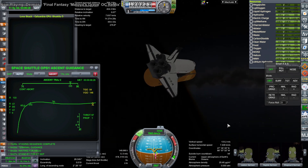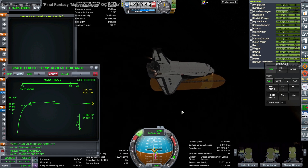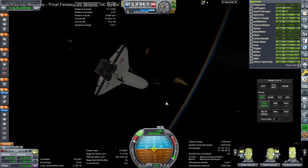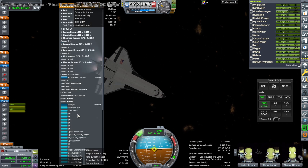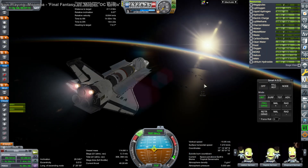Here we are with the main engine shutdown. The launch guidance from the Giulio Dondi OPS-1 has completed, and it hands over control to me, and I complete orbit with the OMS engines. Altogether this is about the capacity of the space shuttle — 26 tons, this stack.